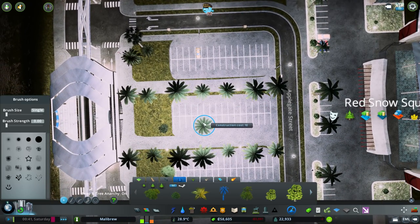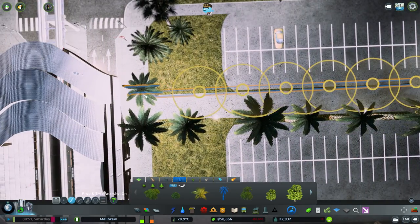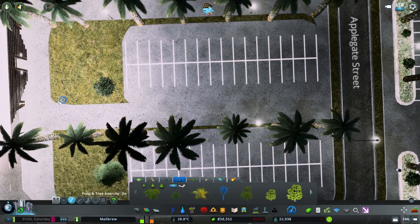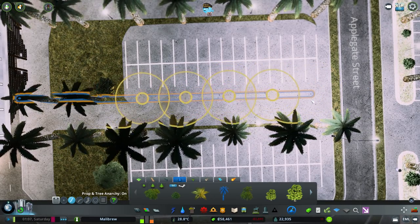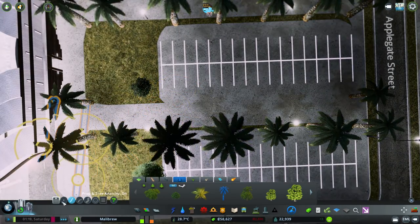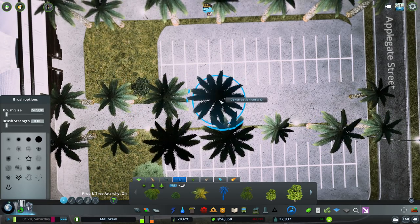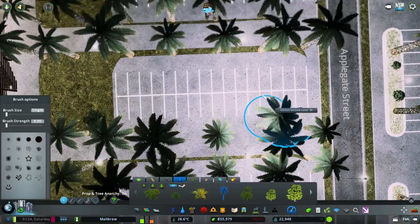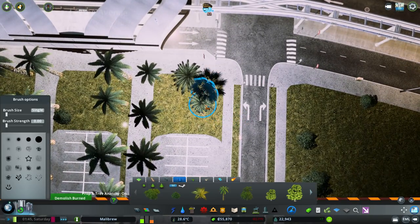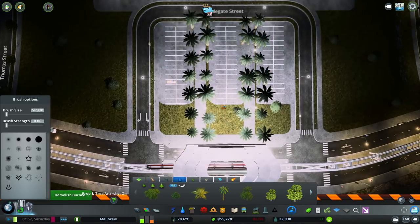I'm thinking let's put prop and tree anarchy on and go down the other side of this path as well. Going from there and then the same on the other side. Just doing it manually - one there, one there, one there, one there. What can we do with this space at the top? I'm going to move that over just ever so slightly, and I'm not quite sure what we're going to do with that space yet. I was going to put a load of shops in here.